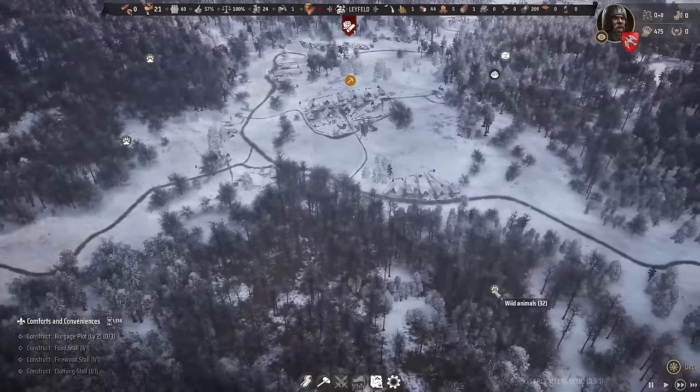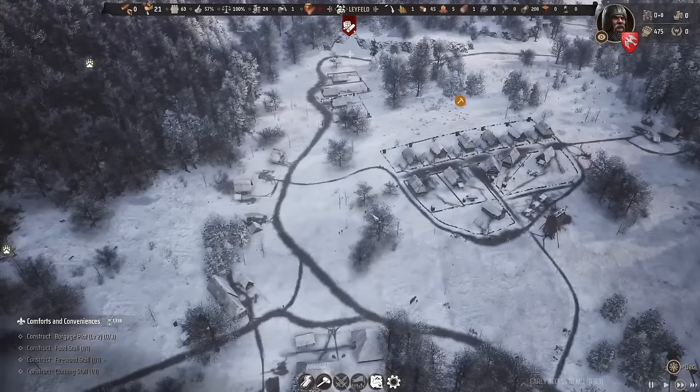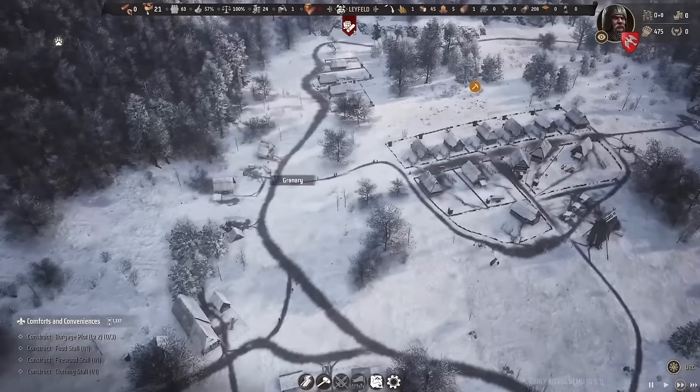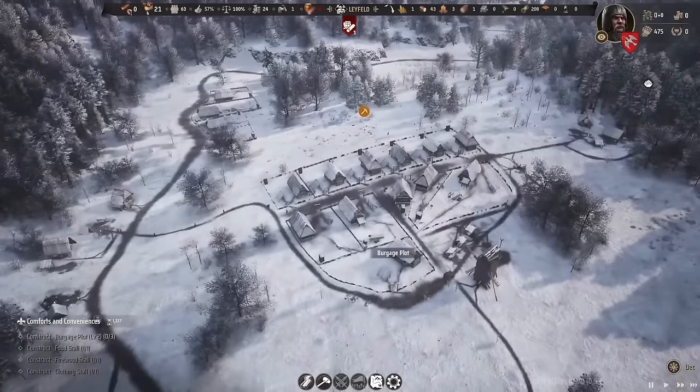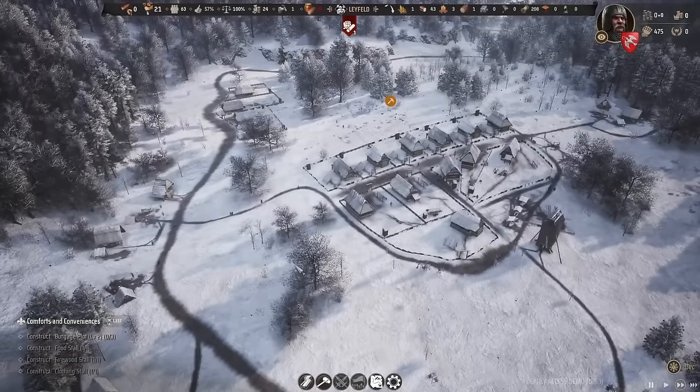Our approval rating right now is at 57%. Not bad, because it's kind of hard to please everybody with a very minimal amount of things. I think we've managed our resources well so far. Let's continue to clear that area but not cut down the area near the berries — I want that seasonal resource to be untouched. 45 bread — my goodness. Meat is coming in as quickly as we can.